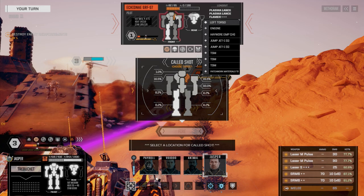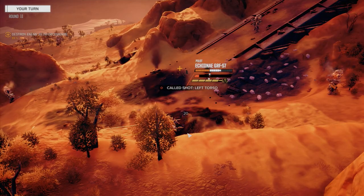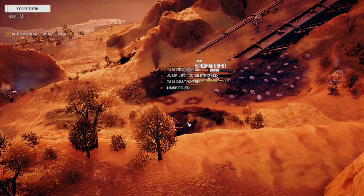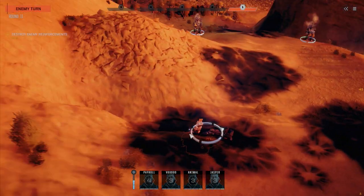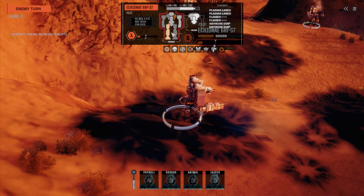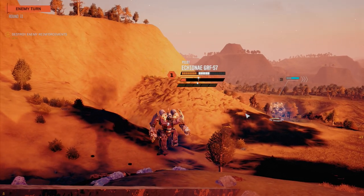Is there a Haywire EMP in there, or an engine? We want the haywire though — actually, let's go for the torso and try and remove him from the field. Come on, let's hit him hard. That's a critical hit. Here he comes — I don't think he's got much left in the torso. Nine points. That's a good SRM hit from Jasper and he's down, unless he's fortified.